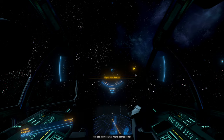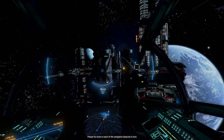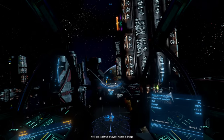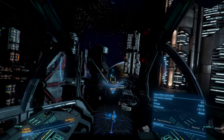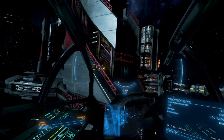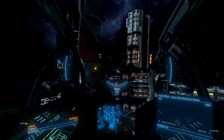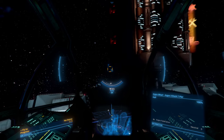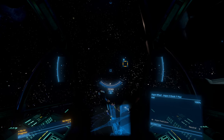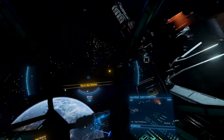Let's practice what you've learned so far — I've prepared a little course for you. Please fly close to each of the navigation beacons in turn; your next target will always be marked in orange. Don't worry, you're not being timed. I can't really see where I'm going to bump into that. I need headlights. I didn't see headlights being a binding.